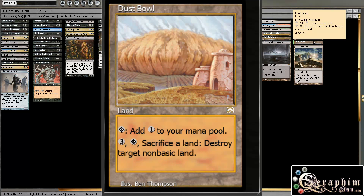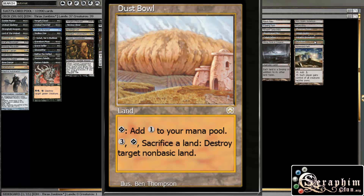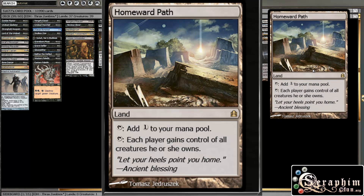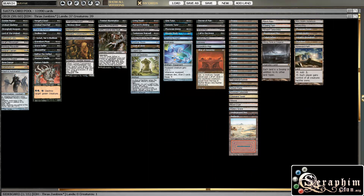Dust Bowl and Homeward Path — I'm using both in almost all my decks now, just because they deal with annoying lands and deal with annoying people stealing your stuff.